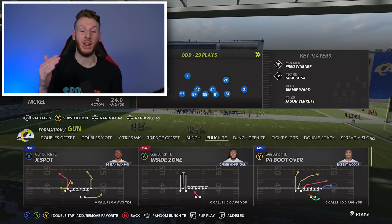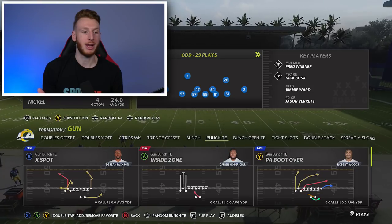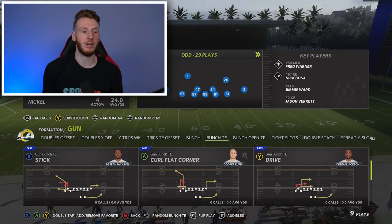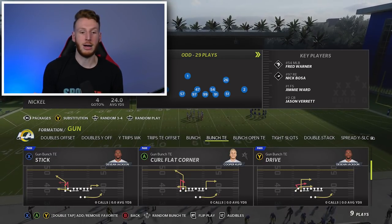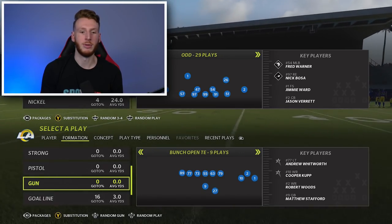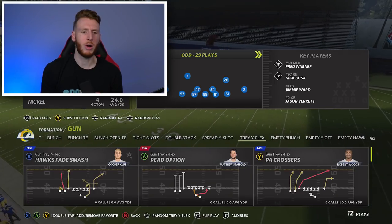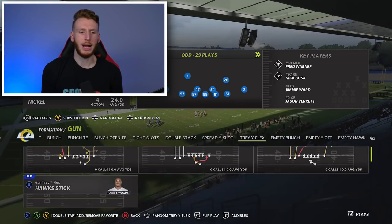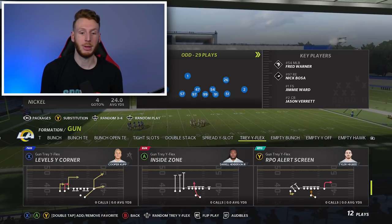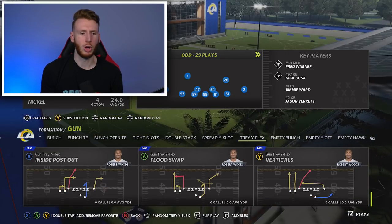Gun bunch tight end is another great passing formation from last year and can be very solid. I'd imagine X Spot PA Boot Over the Inside Zone from this is usually pretty solid. Stick, curl flat corner, inside switch — all very good passing plays. Scrolling through the rest here. Gun trade wide flex is cool as well — read option, dagger, which is usually a pretty solid passing play. Levels wide corner, usually just a really nice quick pass you can go to.